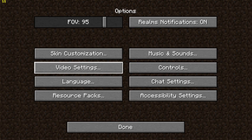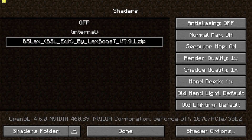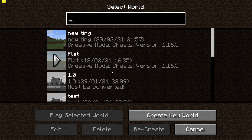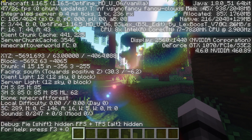The first step will be to load up BSL-EX shaders in shader options. Next, load up a world or server to check your FPS. You can do this by pressing F3 and looking at the top left.